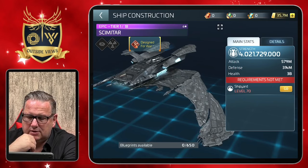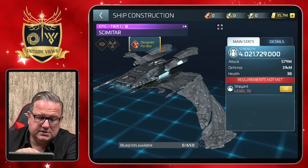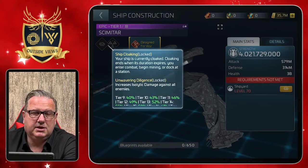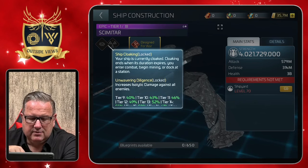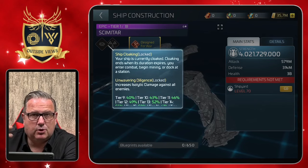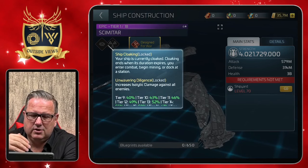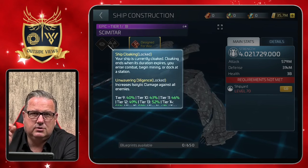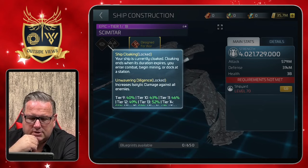It also has two abilities you can unlock: ship cloaking — which makes sense for a Romulan ship — and Unwavering Diligence, which increases isolated damage against all enemies. It's something like the Automate Defense for the Horizon from the very early stages of the game. You have to unlock it to use it and it will have cooldown times; they all work the same way.